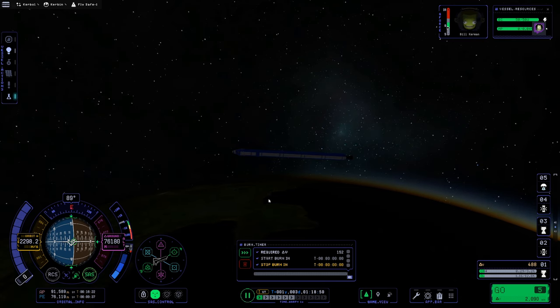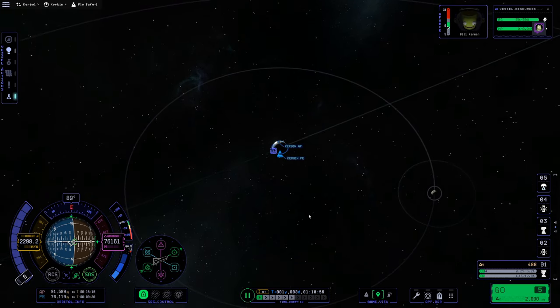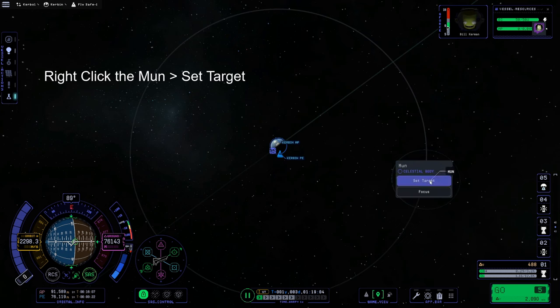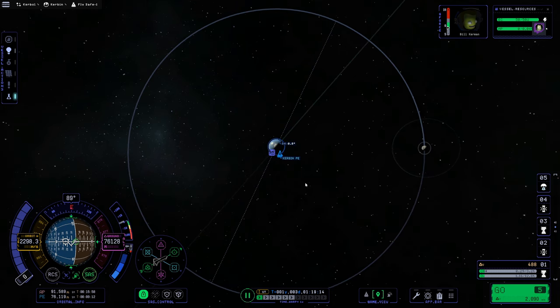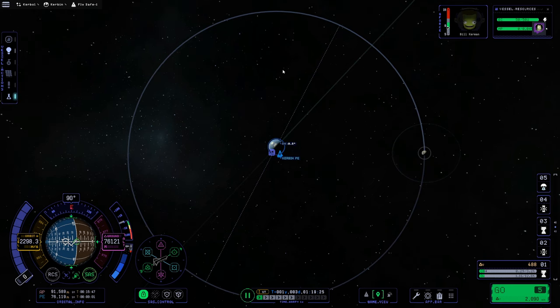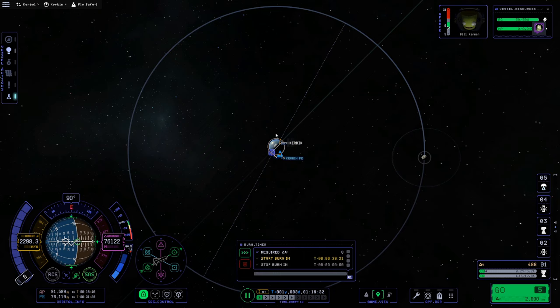We've made it to orbit! We're going to F5 to save our game so if something goes wrong we don't have to start from scratch. Now we move on to getting our Mun intercept. We can delete our maneuver node. The Moon is visible on the map — the first thing we want to do is target the Moon, which gives us more information as we get closer. The trick to getting a Mun intercept is you want the Mun directly to the right of Kerbin, then fire straight up at 90 degrees.